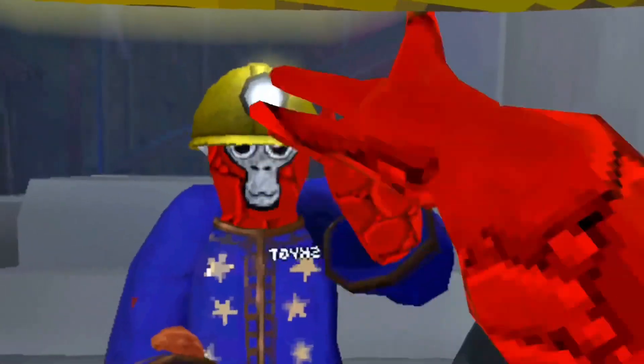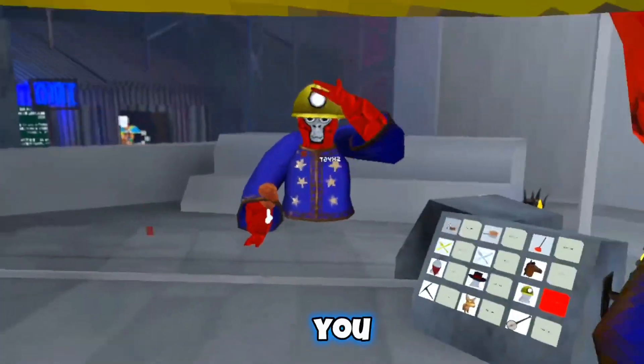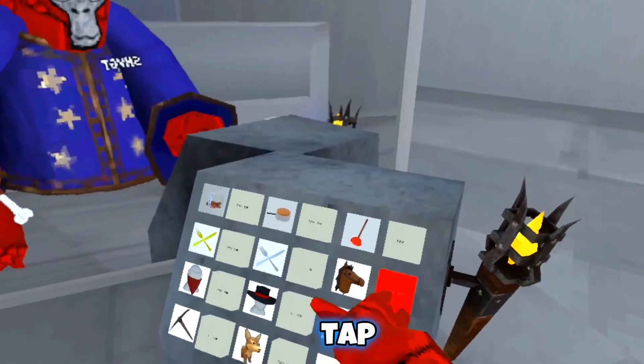That looks really cool if you don't show your face though. What do you think about it? This makes light but not real light - it just looks like it. You just have to click it with your hand, not even really click, you just tap it.